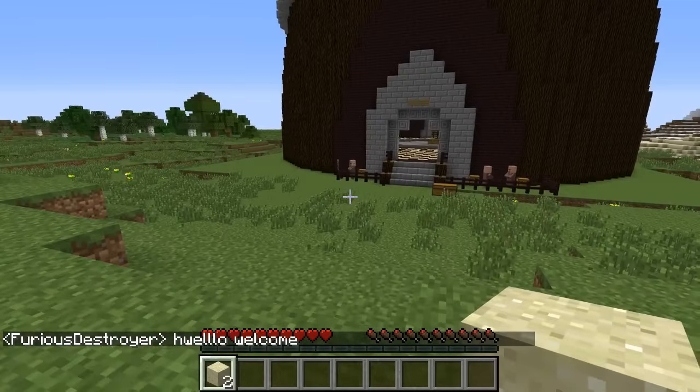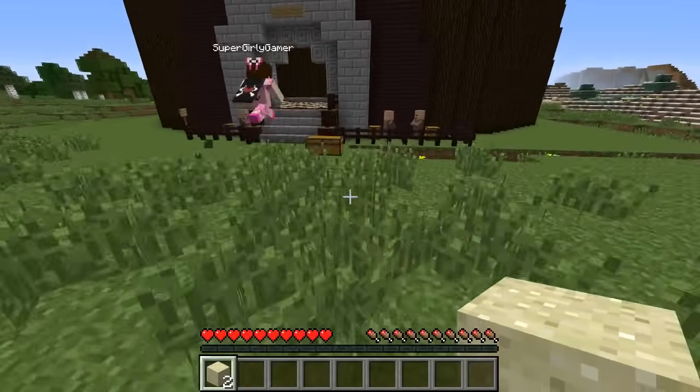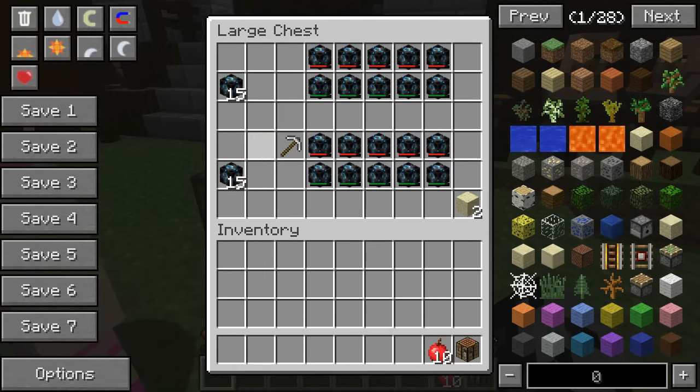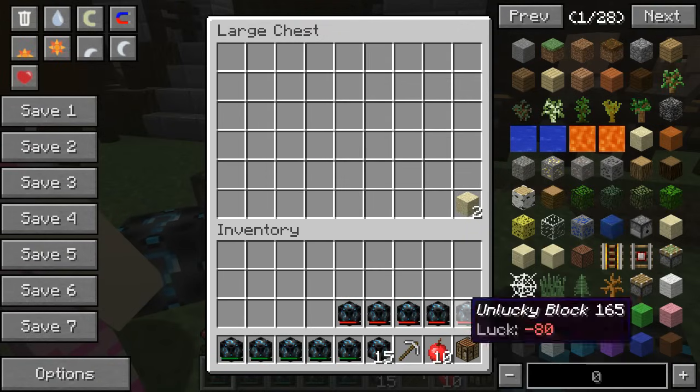So dudes, today we are using my blocks. Check it out — we have right here the furious lucky block. Let's just grab this stuff out of this chest right now. We are getting a crafting table, 10 apples, an iron pickaxe, five unlucky blocks, five very lucky blocks, and 15 lucky blocks.